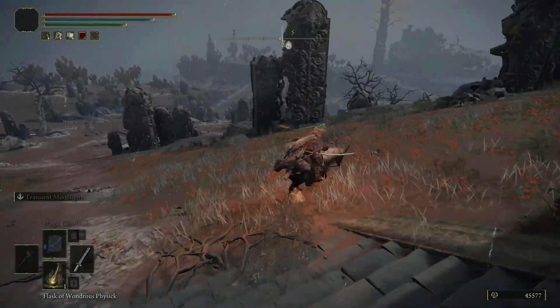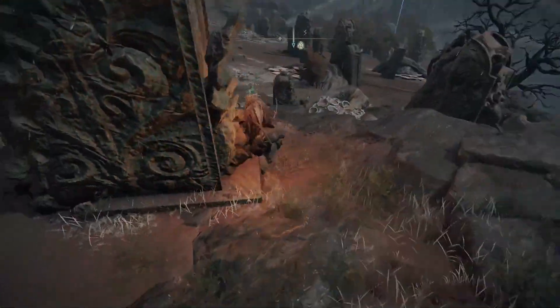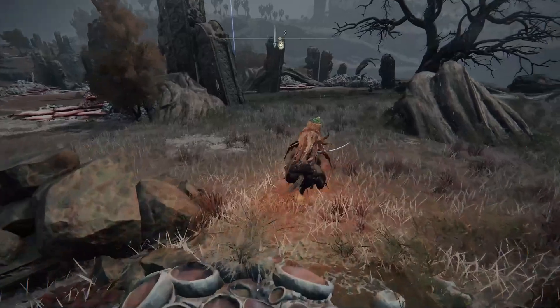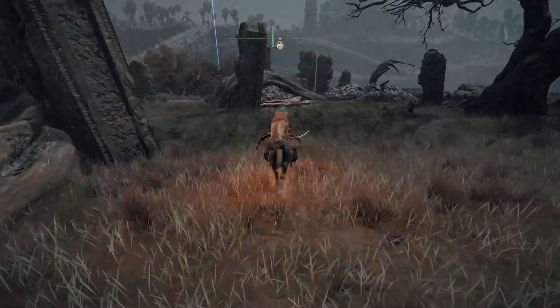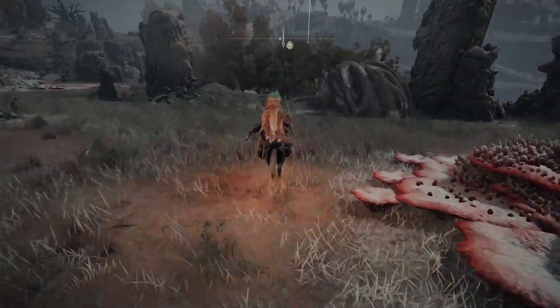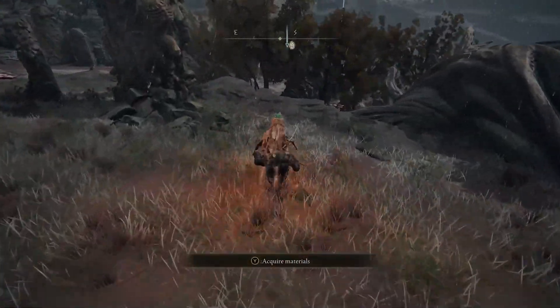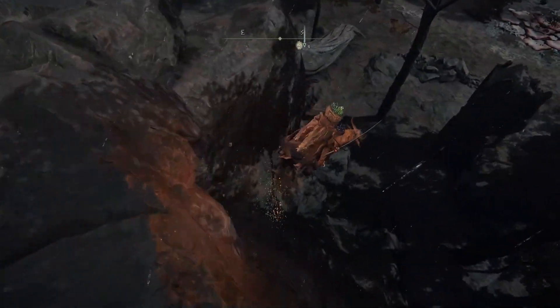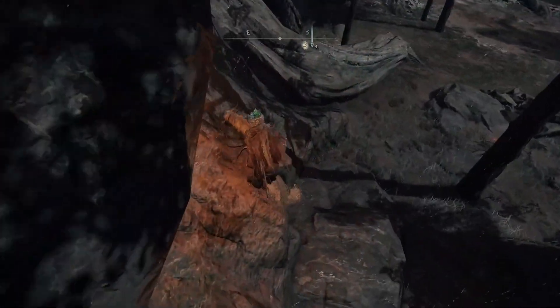Jump on your steed and set off. If you go the path I do, you tend not to aggro anything, so that makes things a little bit easier. The only thing you've really got to worry about is the cliff facing and fall damage, but if you go just over here you tend not to get any because you land on some rocks.